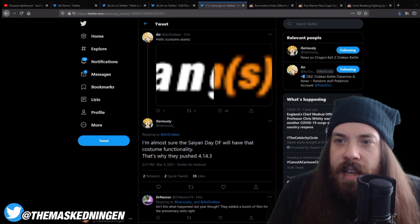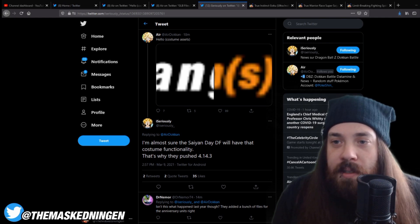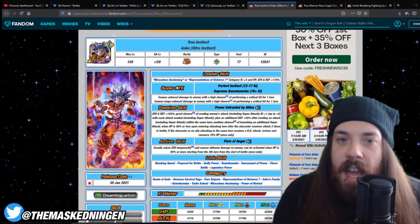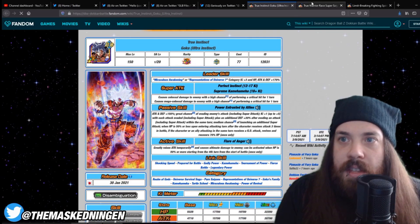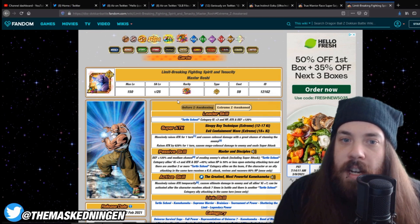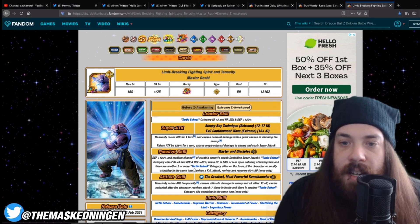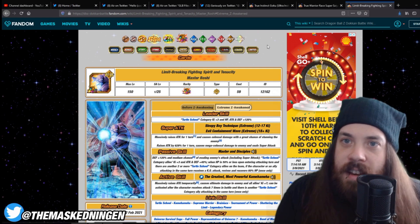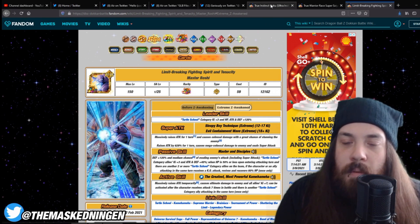The five-year didn't really bring out a new mechanic — that was skill orbs and stuff like that. So the six-year new mechanic is the revival skill. The three main units we have in the game now are the anniversary headliner LRs: UI Goku and Blue Evolution Vegeta. They also released LR Roshi, who once fully awakened has a revival skill as well. They do vary in difficulty — how hard it is to get them to activate.